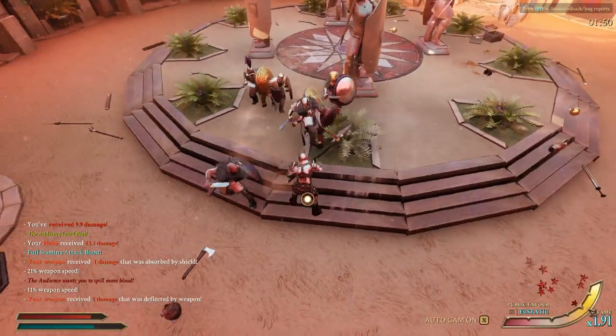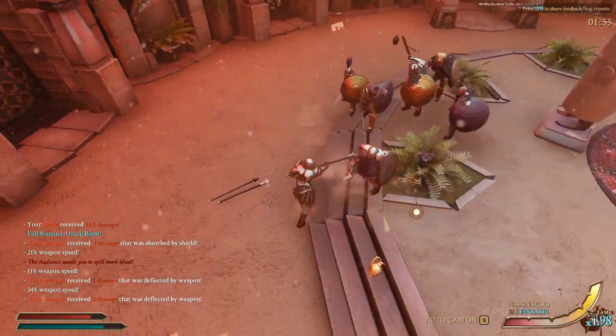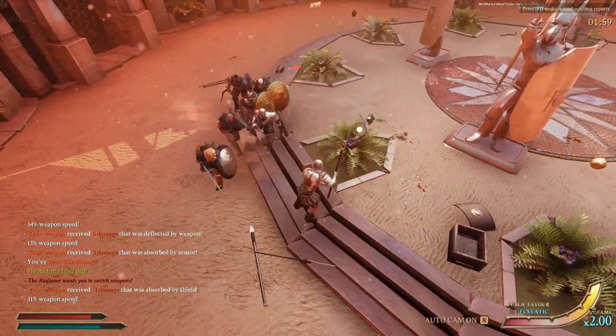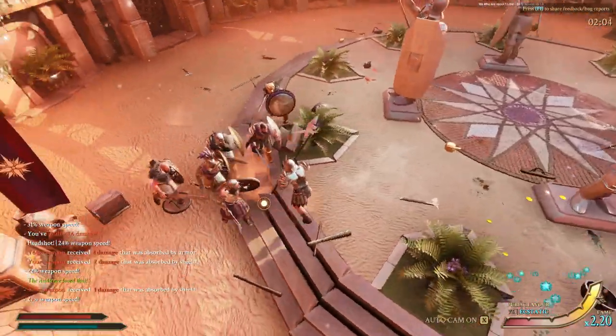Another thing that'll help you avoid damage is to not force your attacks — just don't get greedy. I tend to try and focus on enemies that have lost their helmet or if they have some other weak spot, but don't go running into the crowd just to hit these guys. You'll always get a chance to hit them later, and forcing it could just get you hit for a bunch of damage.